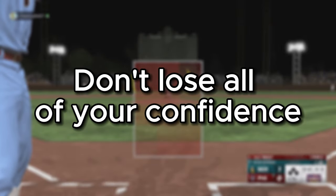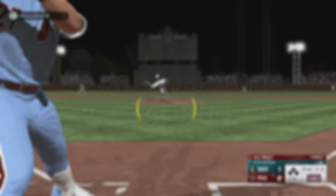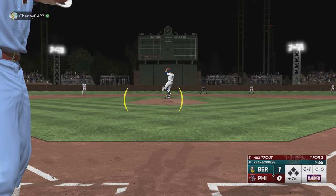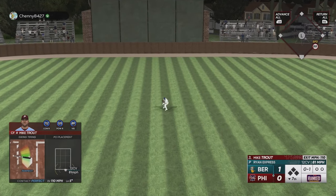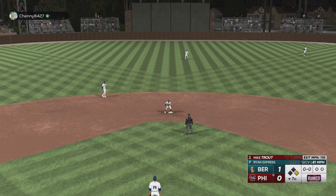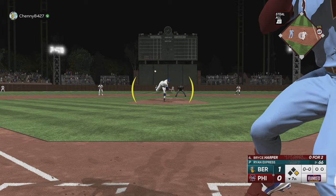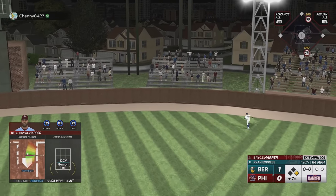Another tip — this is more of a mental one. In this game we were down 1-0 in the bottom of the seventh. You cannot lose your confidence in games like this where you're not hitting the ball as well as you should. Keep your cool, stay patient, and be ready — because look at that, he threw us the perfect pitch right down in the zone and Bryce obliterates it.